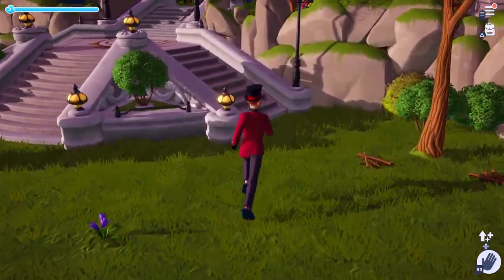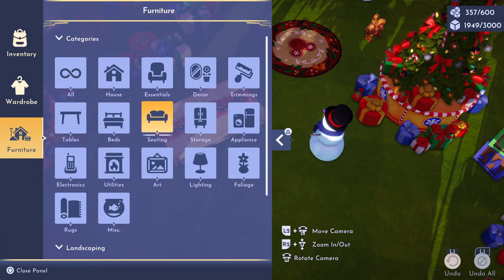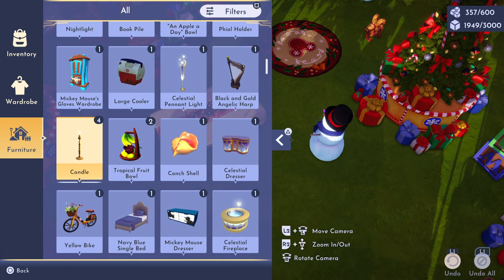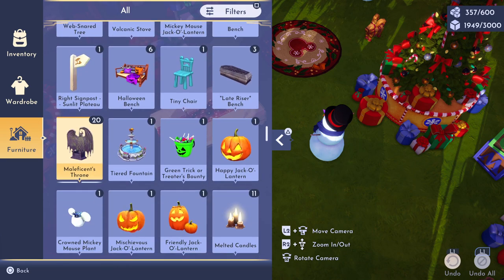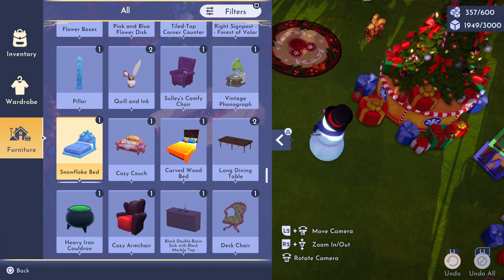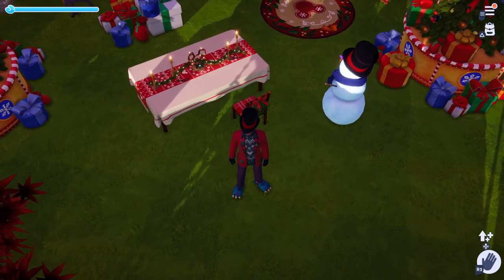Let's go put it at our table — that's our first chair at the feast table. Find the holiday feast chair in the menu. You're gonna need a bunch of them for your family and friends. There we go — there's our chair. We now have one chair for the snowman, so we're good to go.